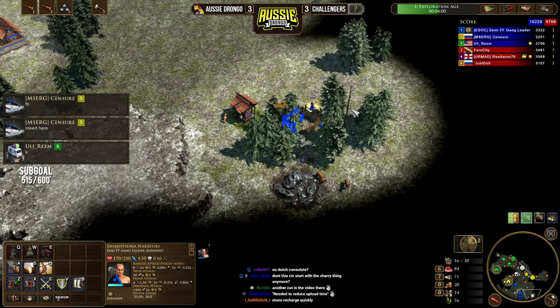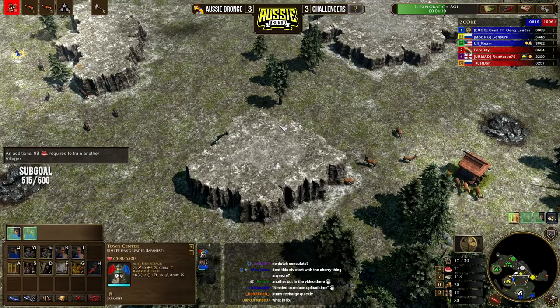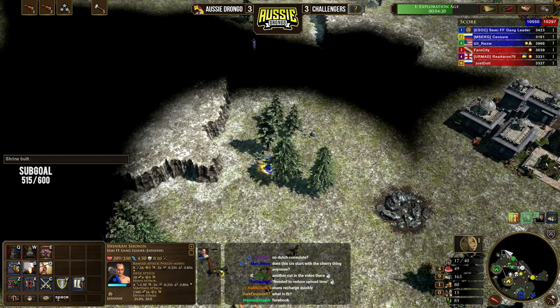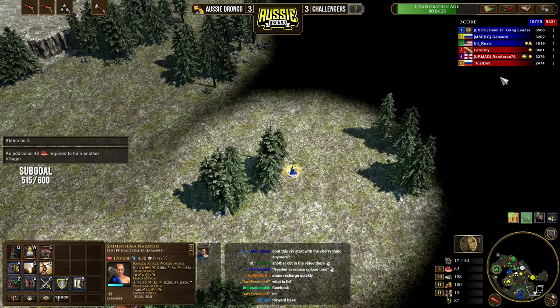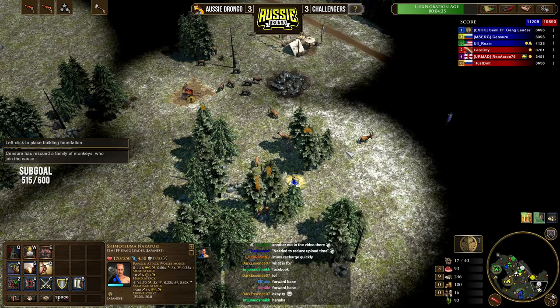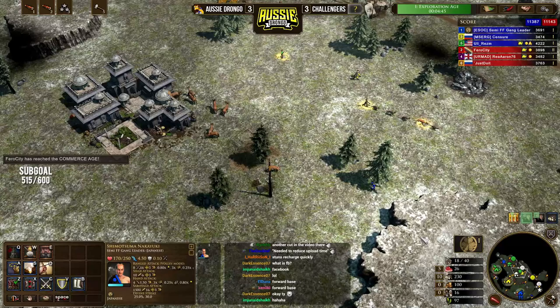I'm going to drop down another shrine here, and I'm going to avoid shrining my ally's stuff. Let's pick up that coin. I might send two vils forward — actually just one vil forward, that's probably enough. Our opponent is taking a trading post nice and early, probably going for Chinese immigrants. More vils are being trained. I could drop a shrine here. Where's that forward base going? I could shrine up his hunts, but I'm not an asshole. We're playing really, really greedy here.